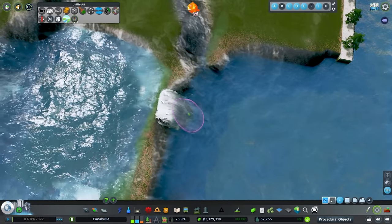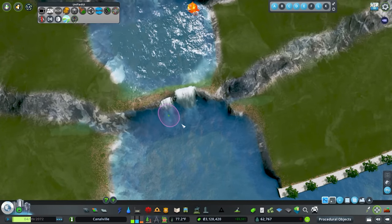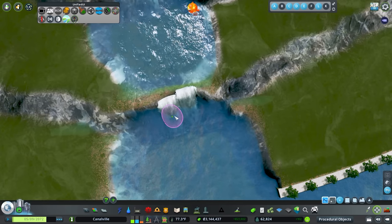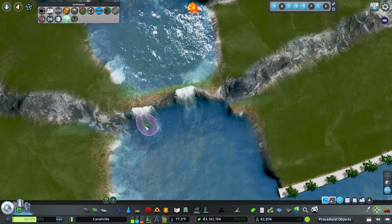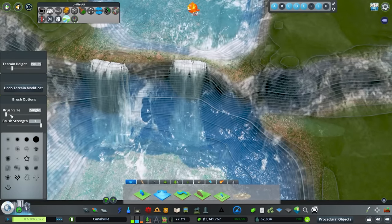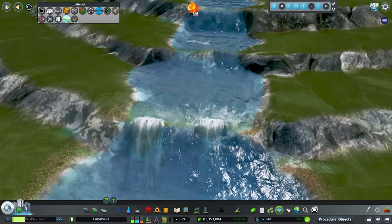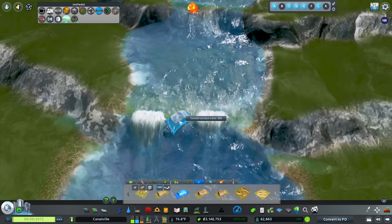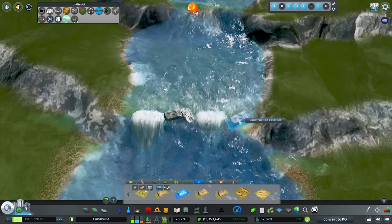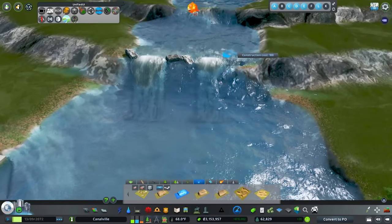I'd jump back into Procedural Objects, grab it, Edit Customize, grab all of them, then rotate this way. Then shift it into a position where it actually looks good and drop it down so we get rid of that weird edge at the top. You can actually use Move It to copy it as well, which is just a lifesaver. I'll increase the water on this too — using a really small brush size, just lower it down a little bit. Then jump into Rocks to hide those clipping segments and make it look more natural.